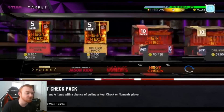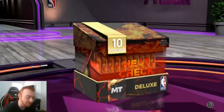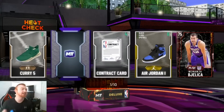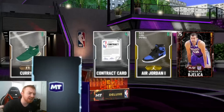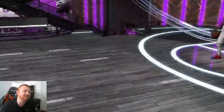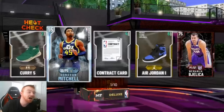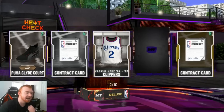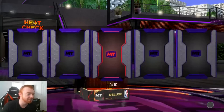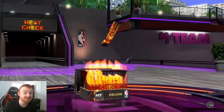That first box wasn't looking too good. Let's go ahead and open a heat check deluxe box — just because of that stream we might be able to pull something. We're gonna get a heat check player and we're gonna get a diamond. The options are Marcus Smart, Donovan Mitchell, and Kuzma — it's not Kuzma, which is a good sign. It's from the Jazz, so that means we're pulling Donovan Mitchell! I'll gladly take that. Heat check boxes are still proving to be pretty lucky for me.